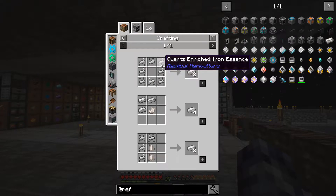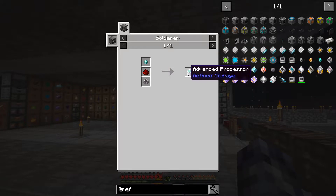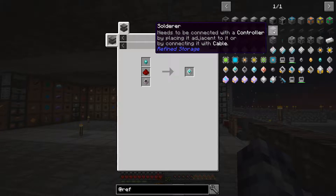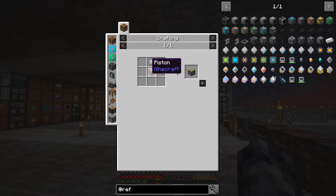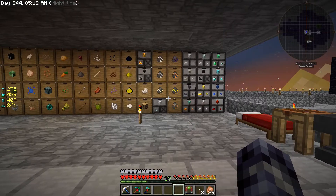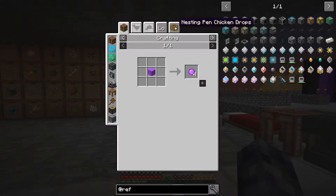We need quartz enriched iron, which is three iron and one quartz. We need a printed — oh here's where we change things up. We need a solid or — I don't know, hold on. That component needs to be connected with the controller by placing it adjacent to it or by connecting it with a cable. This thing needs quartz enriched iron and sticky pistons, which could be an issue. Do we have anything? I'm going to look into that sticky piston situation.